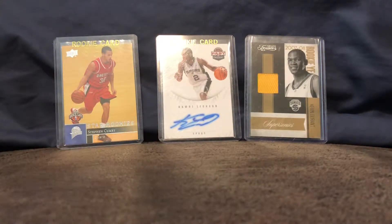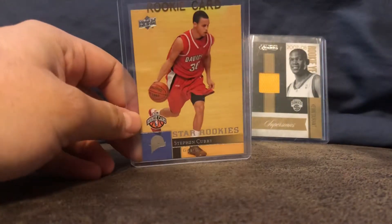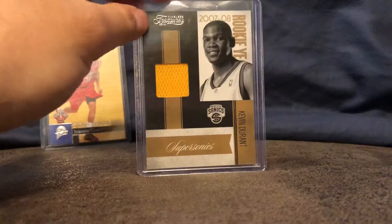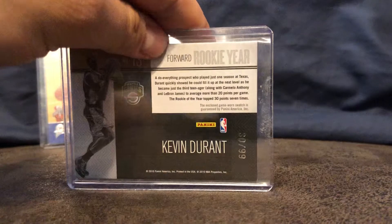Hello, this is Card Guy here and today I'm going to show my Houston Rockets PC. Since it's the finals I have a Steph Curry rookie card from Upper Deck, a Kawhi Leonard rookie autograph, and a Kevin Durant rookie game-used relic card numbered 30 out of 99.